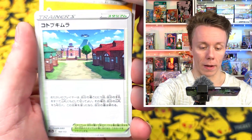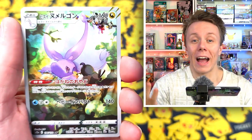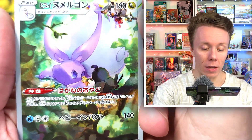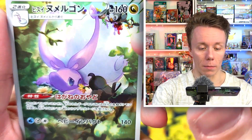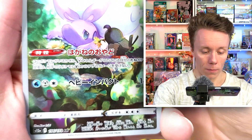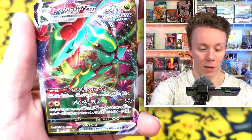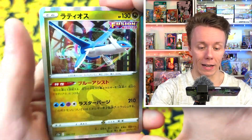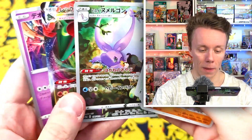We got a few Reggies in this packet. We got the Goodra art rare — I haven't actually pulled this yet, this is one of the few remaining cards I need. Oh my god, I did not realize how cute this is — look at the Starlies! Wow, oh my goodness. We also got a Rayquaza V-Max, we have a Deoxys, and we have a Latios. That card is beautiful — look how pretty that is!